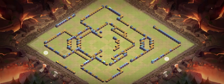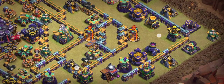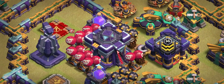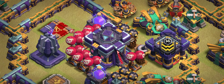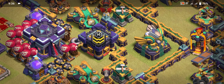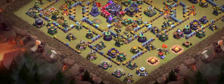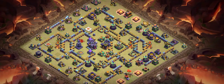Number seven base — this is another really amazing custom base. You can see a single inferno and multiple Gold Storage just to waste troops' time. There are so many red mines around because it doesn't want any Electro Dragon to survive. If the attacker uses the Warden ability at the right time there's a little chance to survive, but it's very difficult in front of the two scattershots. You can also see an inferno, Teslas, Cannons, and Archer Towers — this is another OP base.